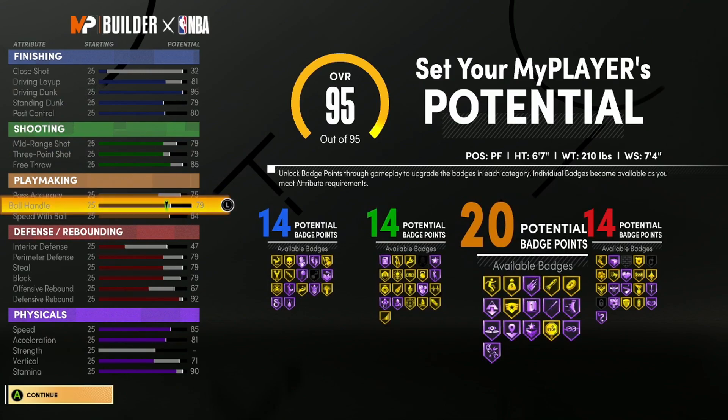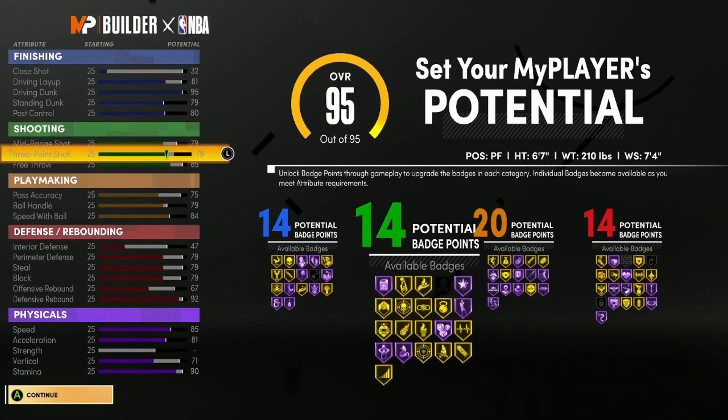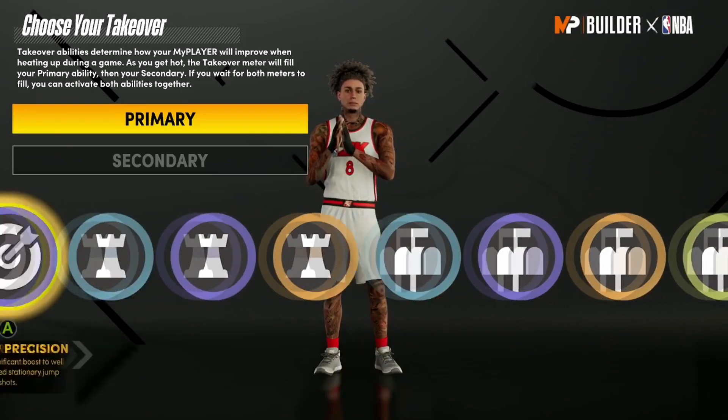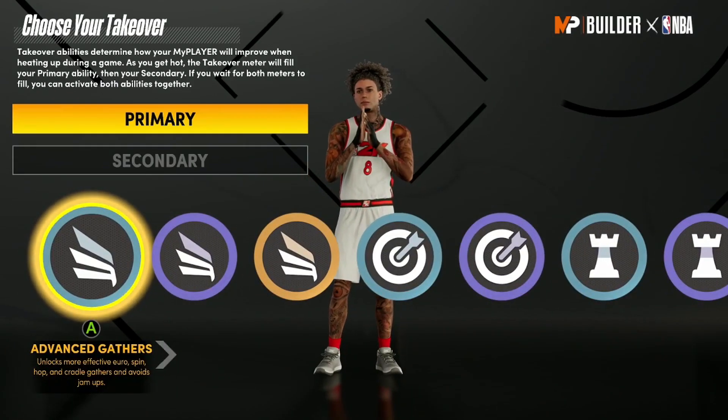So 14, 14, 20, and 14 — this is a good spread. You have a steal rating, and you will get Hall of Fame Rim Protector at 96 overall. At 96 overall you get a lot: standing dunk, post control, 95 driving dunk, dribble packages eventually, and an 82–83 three-ball at 98–99 overall. You're gonna be filthy.